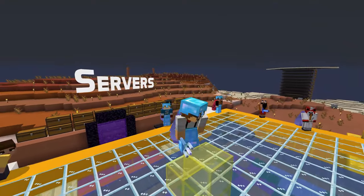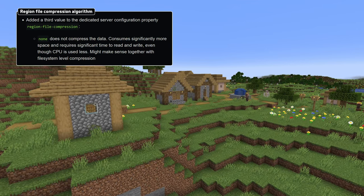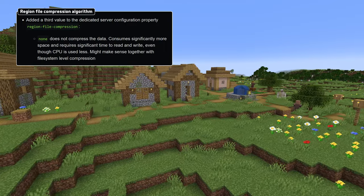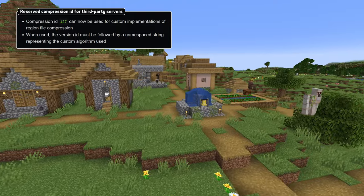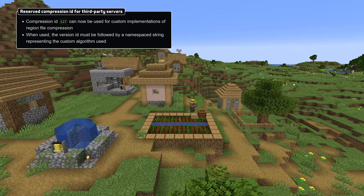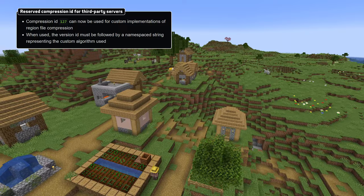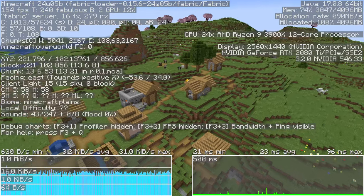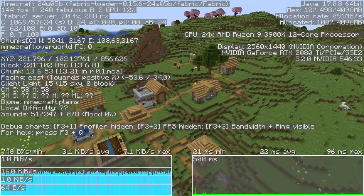And finally in server news, the option for region file compression now accepts none as a value, causing chunks to be stored without compression, which can be useful on systems where file system compression is used. The region file format now also reserves compression ID 127 as a marker for third-party region file compression implementations. When using that ID, it must be followed by a namespaced string identifying the custom algorithm. And when opening the F3 debug graphs for performance, operators on a multiplayer server can now see the server-tps graph, which was previously only available in single-player worlds.